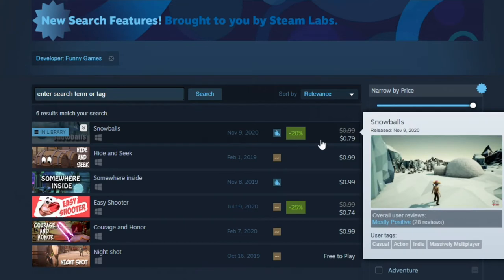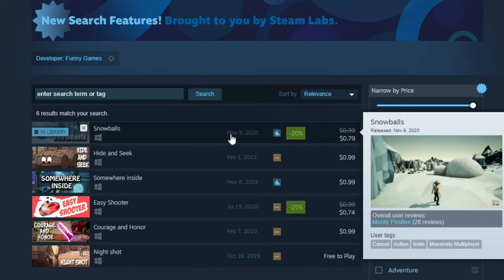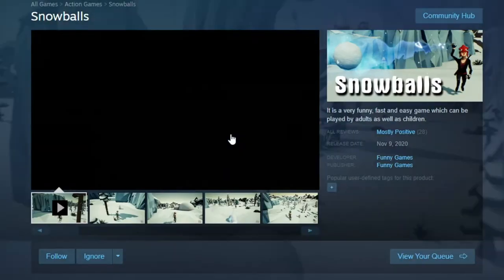Snowballs just came out, so you get a 20% discount — 79 cents. And I got to say, guys, I already played this game a little bit. It's a lot of fun. Definitely recommend this game.